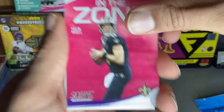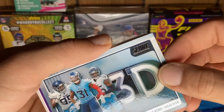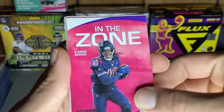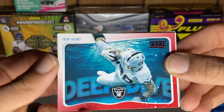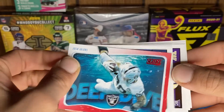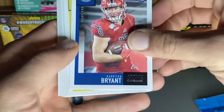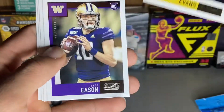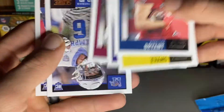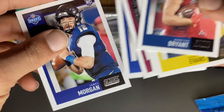Drew Brees In the Zone, D-Hop, Josh Jacobs Deep Dive red parallel. And then for our rookies: Harrison Bryant, Darrington Evans, Jacob Ezan, Kendrick Rogers, Taylor Jr., and James Morgan.